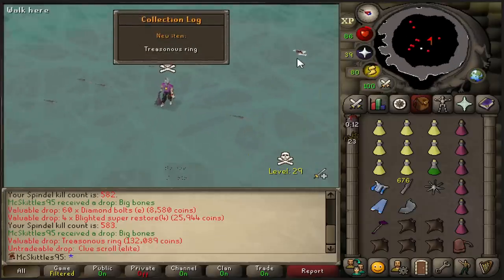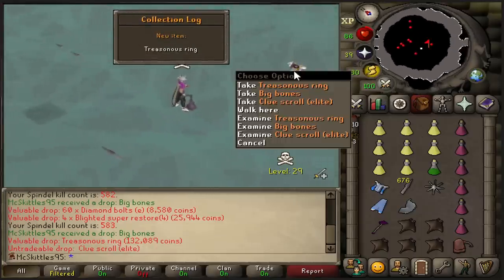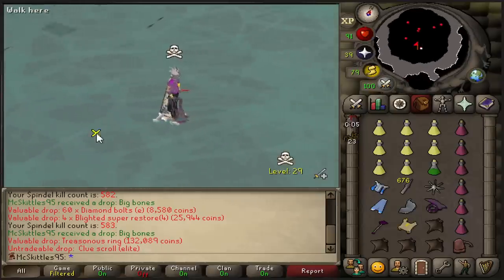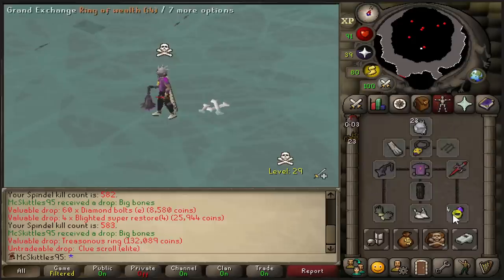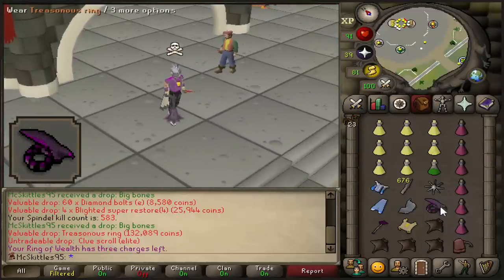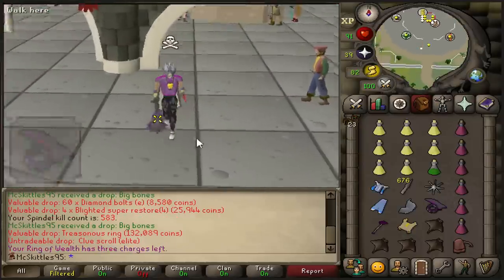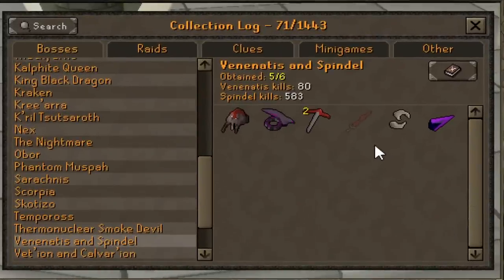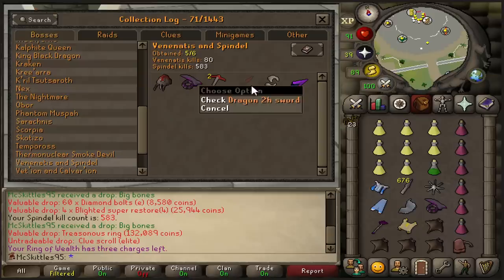I got it. That is a Treasonous Ring, and this means that I am done with the Spindle. Oh my god — I was not expecting this at all. I just got the most useless ring in the game and I'm over the moon. Now if we look at the log, you can see that I have fully completed the Spindle. Obviously I am still missing the Dragon Two-Hander, but that's also on the drop table of Artio and Calvarion, so I should get it eventually. And that means I never have to go back to the Spindle, which is amazing.